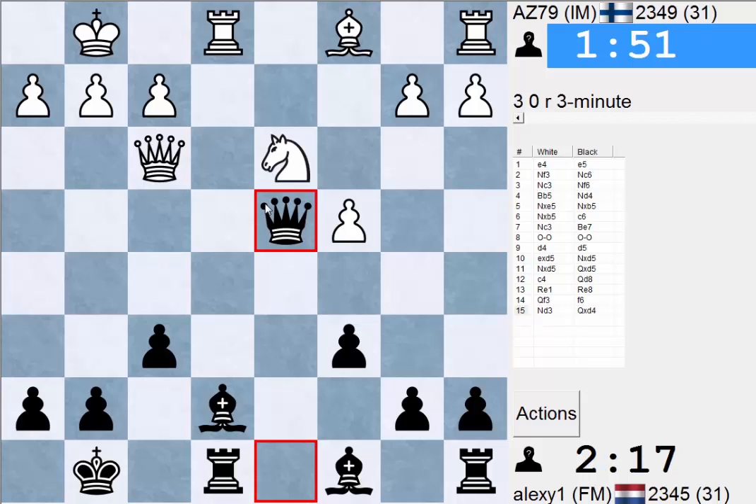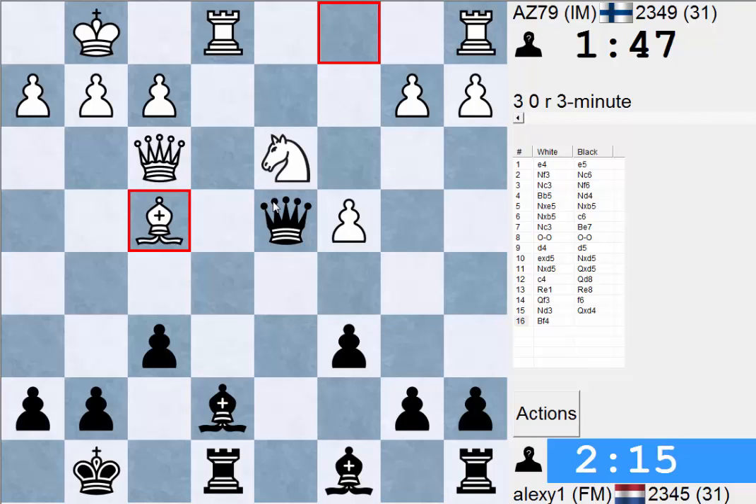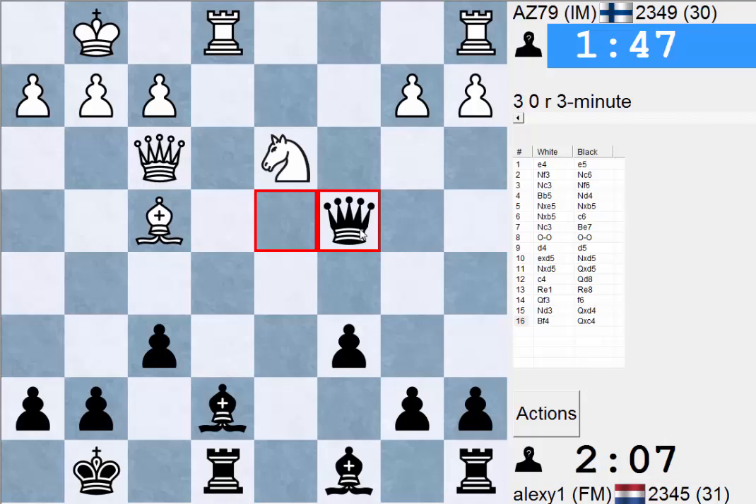I don't really see what he's supposed to do here. If Bishop D2, I'm just gonna play Queen takes D4, I guess. Then Fbd6, then Bg4 — yeah.